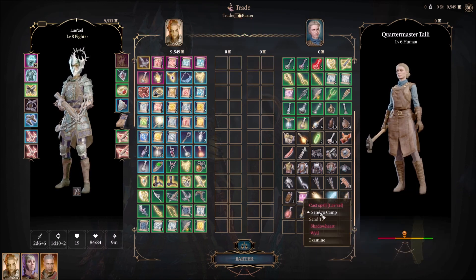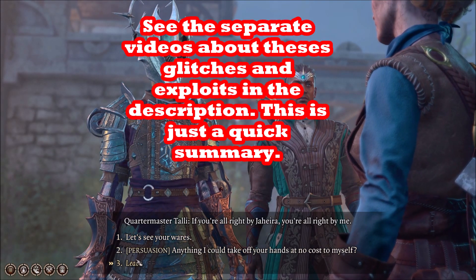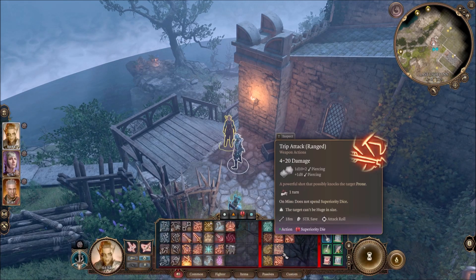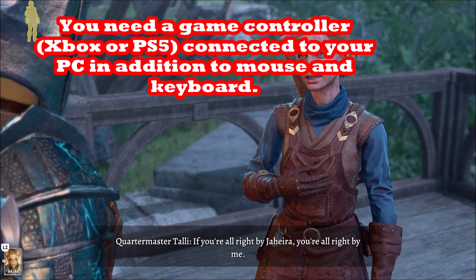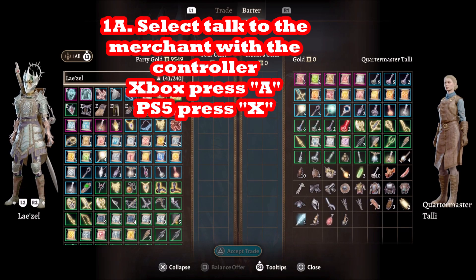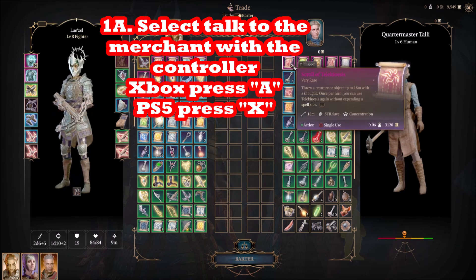You can do this with either an Xbox controller or a PS5 controller — I assume a PS4 controller would work too. Go up to a merchant with your controller connected, then talk to him. That's the A button on Xbox, or the X button on the PS5. Make sure you're talking to him and not stealing anything.